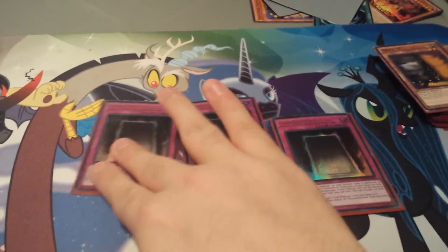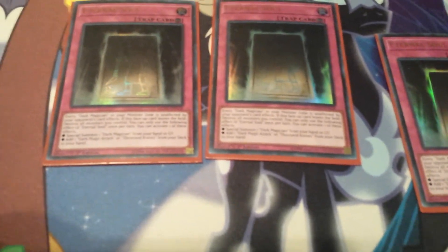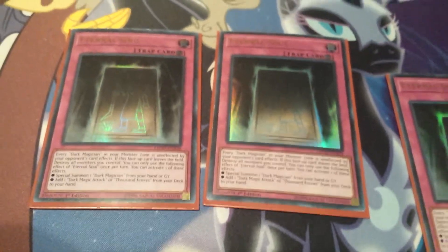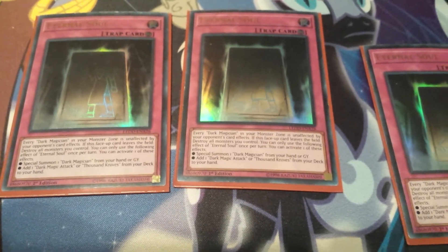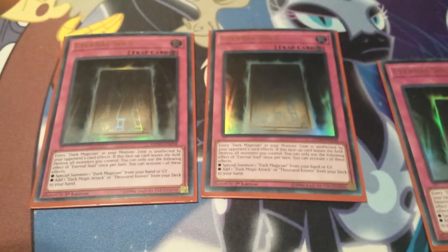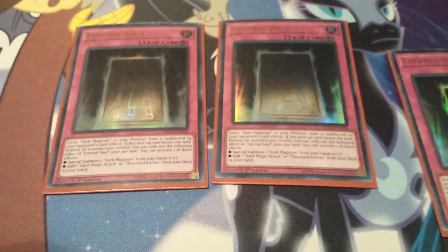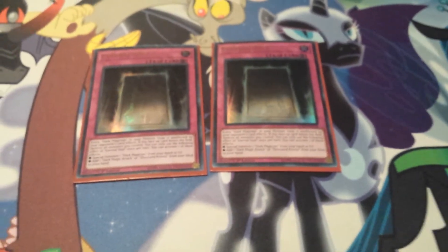Next up, Triple Eternal Soul — the heart and soul of the deck. Every Dark Magician on your field is not affected by your opponent's card effects, so they'd be safe from Quaking Mirror Force or similar effects. However, if Eternal Soul leaves the field, all monsters on your field are destroyed — which is very bad. But I have a card in my extra deck that can't be destroyed by card effects. Its other effects let you special summon Dark Magician from hand or grave, or add Dark Magic Attack or Thousand Knives to hand — though I only use the summon effect.